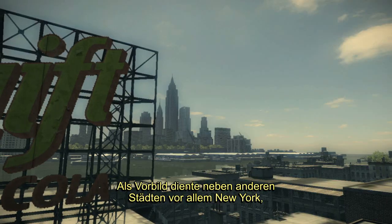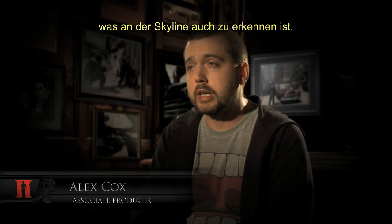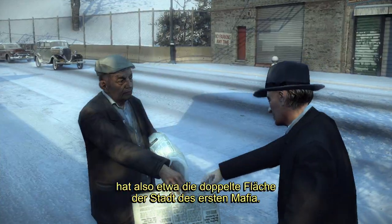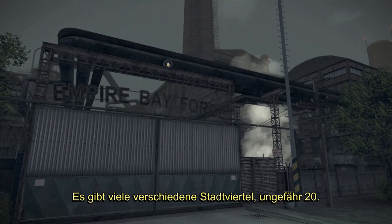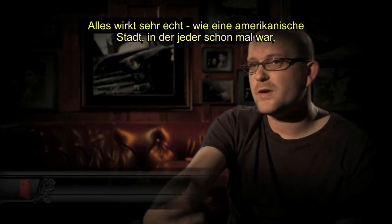It's inspired largely by New York — you would probably recognize the skyline — but it's really a cross-section of lots of different American cities. Empire Bay covers an area of around 10 square miles, which is roughly twice the size of the city in the original Mafia. We have many different neighbourhoods in the city, some 20 different neighbourhoods. It really sort of feels real.